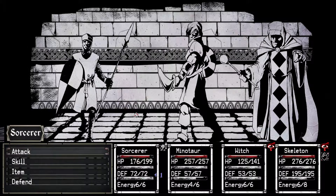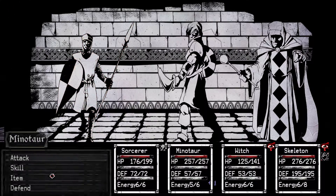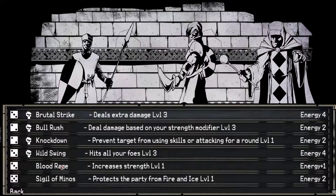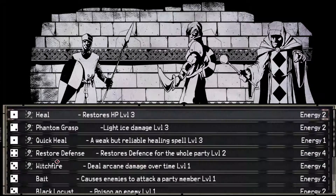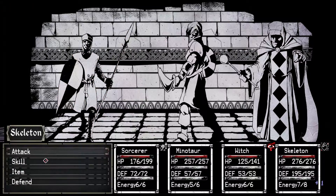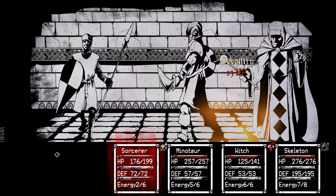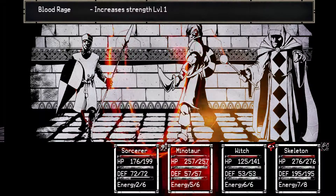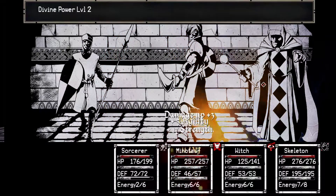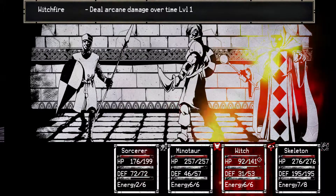Well, let's fight this guy. Scorch. Let's go with the Cleric. Let's Blood Rage. The Witch — Witchfire. Let's even Witchfire the Cleric. And challenge. The Minotaur gets angry. Yeah, the Witch is really, really weak.